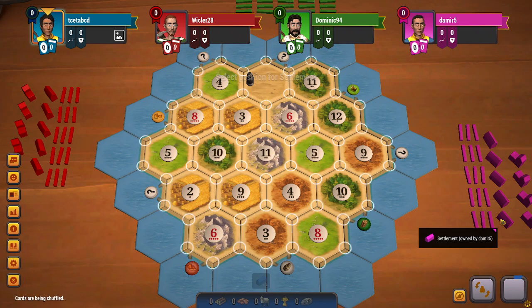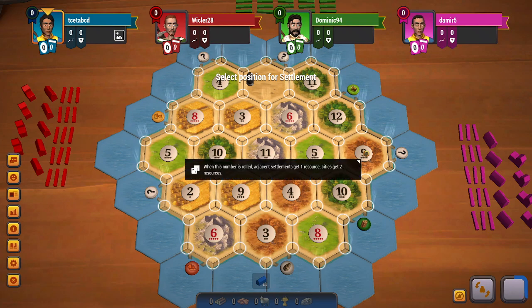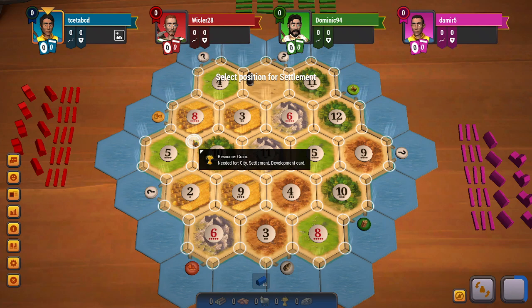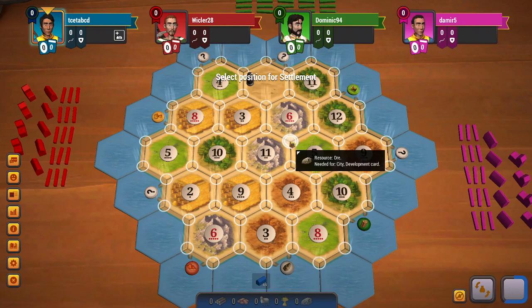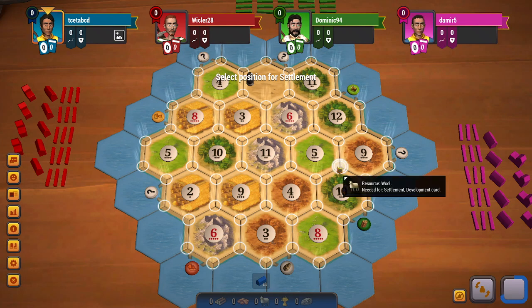Hello everyone, welcome to another Catan video. I am in first position and I see there is a decent amount of ore, wheat, and sheep on this board — very little wood but an okay amount of brick. I like the 8-5-10s port, especially because it is so close to the wheat port. The ore on the 6 tile is difficult because there is no good pairing along with it. 6-5-11 seems decent overall, and even 5-9-10 isn't the worst option here.